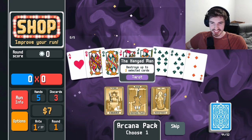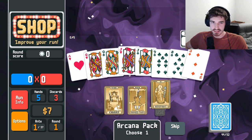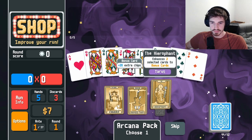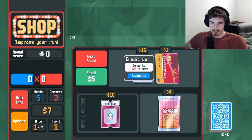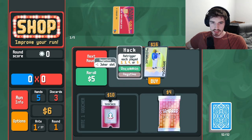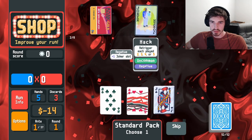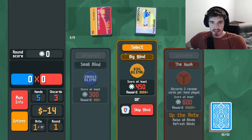Let's do a little Hanged Man here — yeah, maybe not. Do Hierophant, we got one on the three here, I think we just do this. Try to get some twos, threes, fours, or fives — that's fantastic.